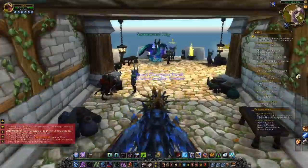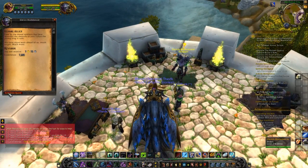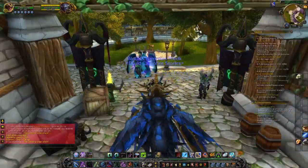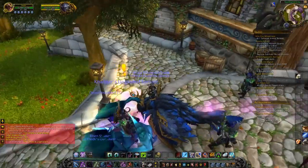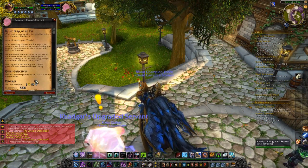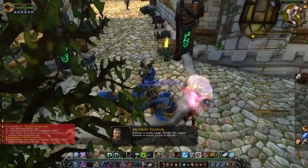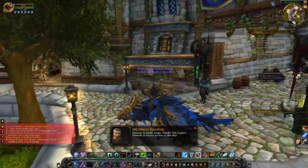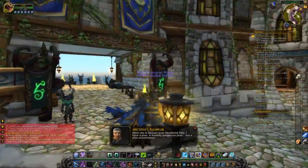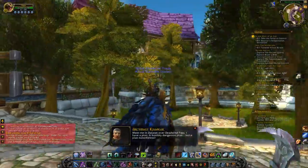Okay, so let's see — my life is dedicated to destroying the Burning Legion. This is teleportation. Dalaran is under siege — the Legion intends to knock us out of the sky. Meet me in Dalaran over Deadwind Pass. I have a plan — a horribly dangerous plan, but a plan nonetheless.